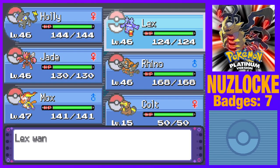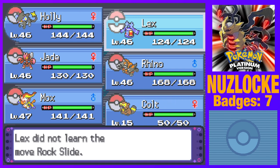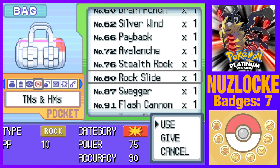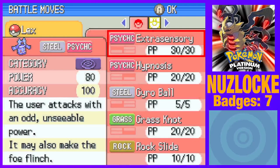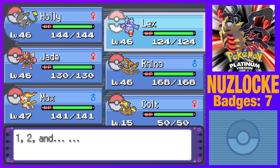We didn't teach it yet. I recorded the last episode yesterday — which one did we get? It was Rock Tomb, which is 50 power, 80 accuracy. Yeah, let's definitely get Rock Slide instead and teach it to Lex. Lex knows four moves — should one be deleted and replaced? Yes please. Which one do we get rid of? Hypnosis at 60 accuracy just doesn't sit well with me. It's useful for catching Pokemon, but we have a tough battle ahead of us.